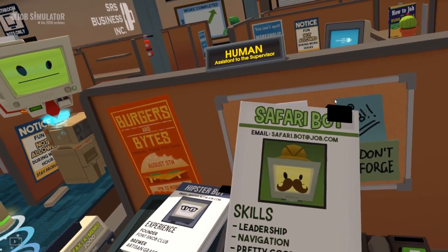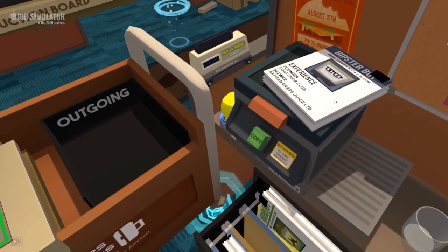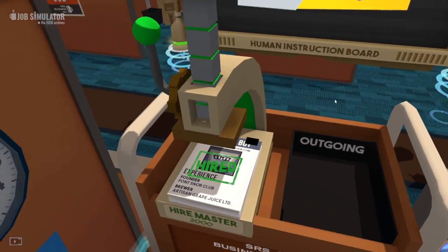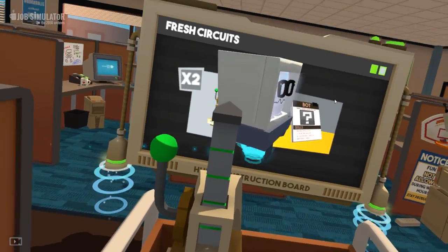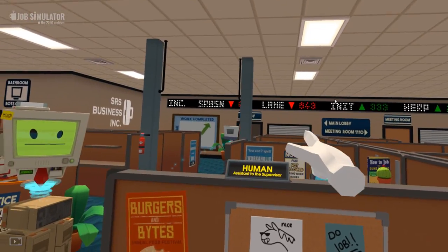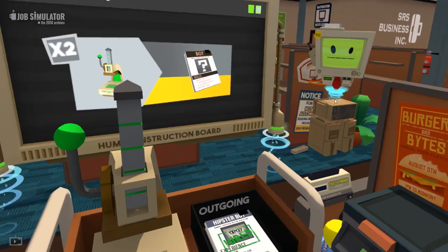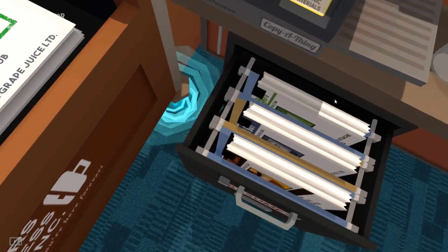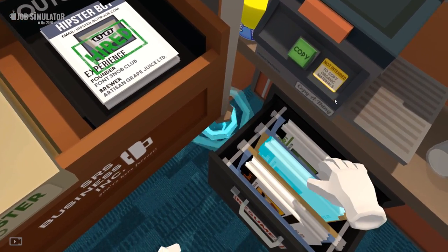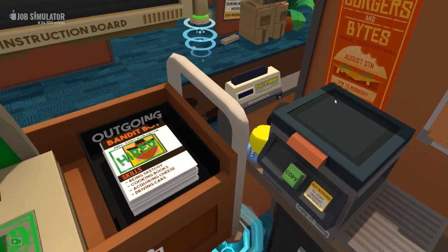Safari bot - skills: leadership, navigation, mustache. Okay. 'Human watching' doesn't sound good to me. We're gonna have this guy - good at brewing, he is hired! Outgoing - there we go, take it away. 'Join us man, take a desk!' Where's he going? Going to the lobby - okay, see you later. We need another one. Bandit bot has replaced hipster bot - let's have bandit bot, that'll be interesting. Task complete!